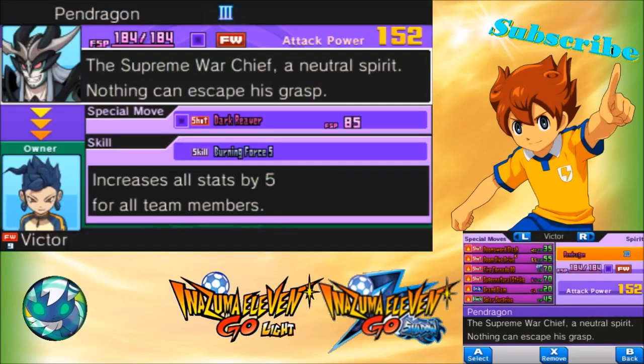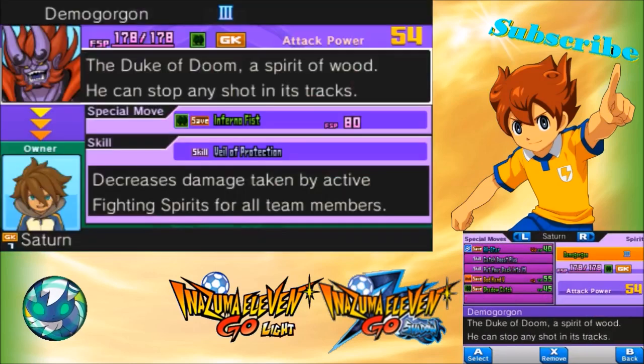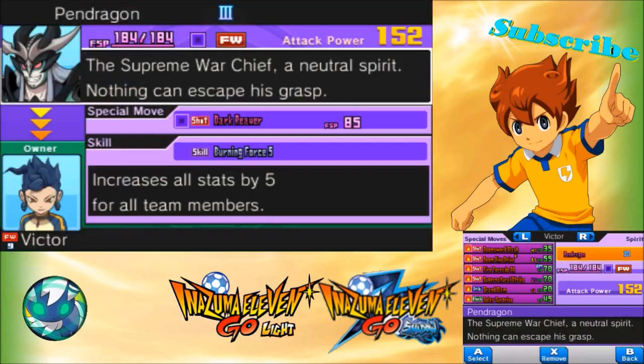Pendragon will be only available in Inazuma Eleven Light and Demogorgon will be available in Inazuma Eleven Go Shadow. So these are special spirits.